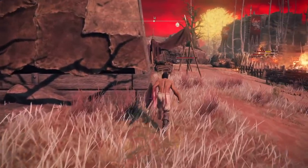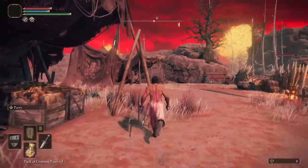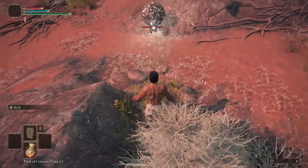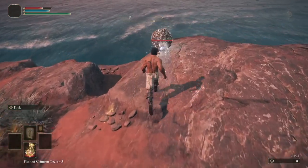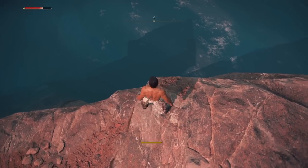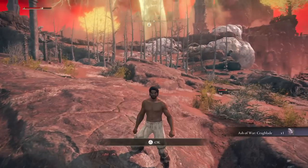Despite these passive effects not being game changers, it's still the best great hammer for this build. Light the grace by the red main castle bridge and head over to this grave site to bonk the little scarab for Cragblade.